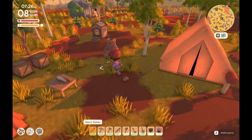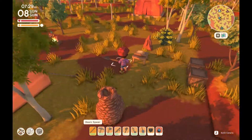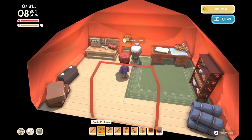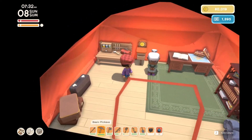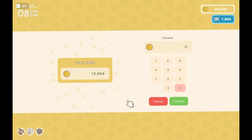We've actually got a fair bit of money now, probably enough to pay off the town debt, which I'm going to do now. So it's a donation box — we're going to donate and pay all that off in full. The town debt is now at depth 3.